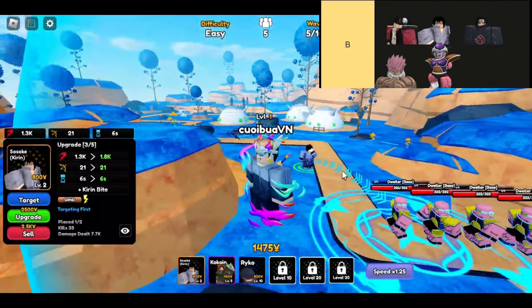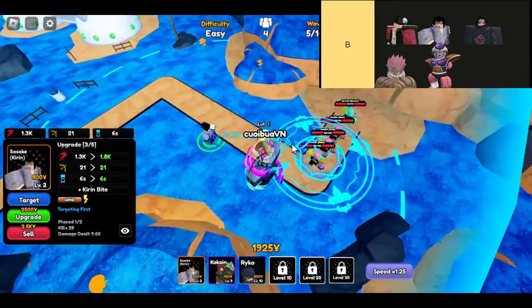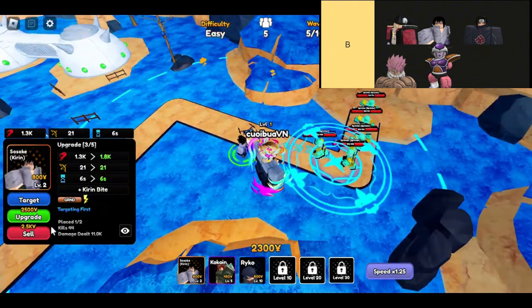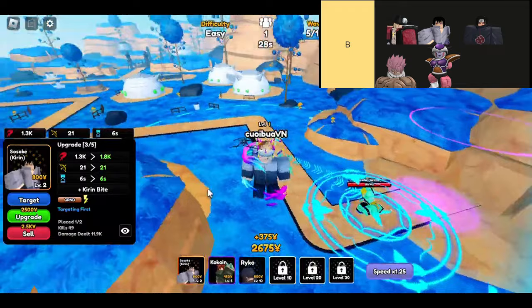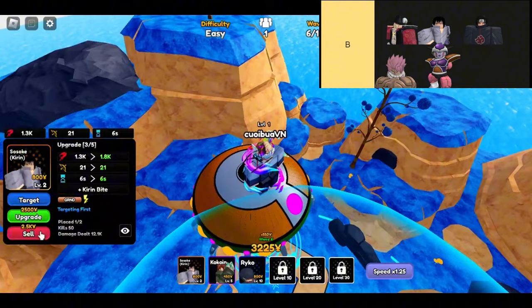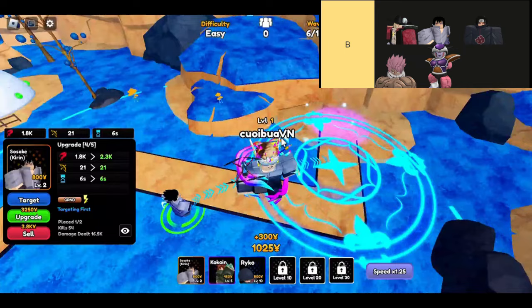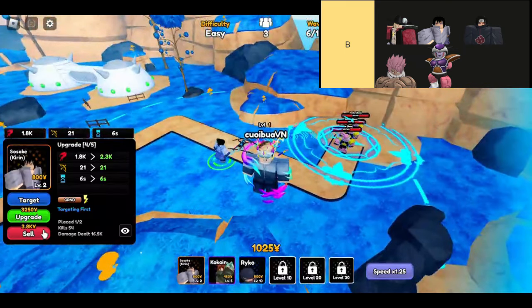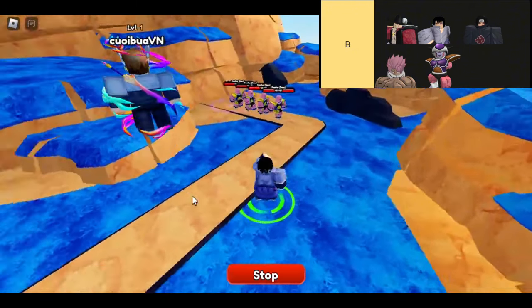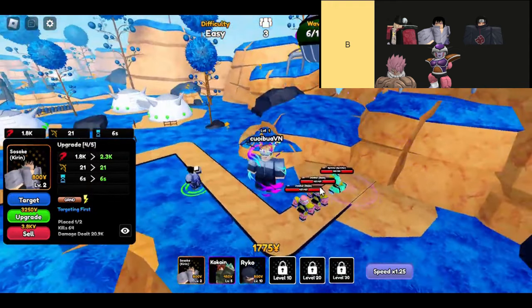Let's dive into the B-tier units of Anime Royale — we've got some interesting contenders here that bring their own unique flair to the battlefield. First up, we have Micro. This guy is a beast when it comes to raw DPS. He's got an excellent range AoE attack and can even target flying enemies. The catch? He's a bit pricey to place and upgrade, which makes him more suited for those infinite runs where you can really maximize his potential.